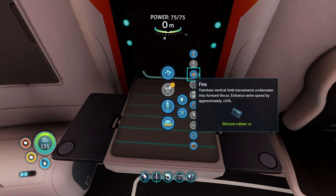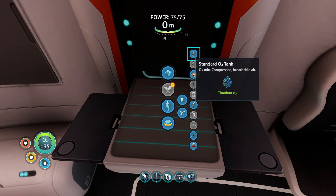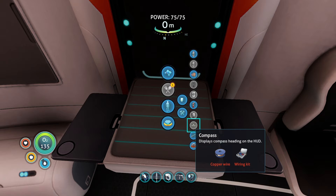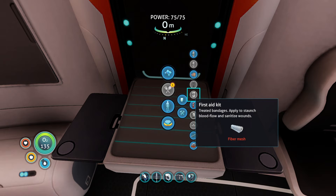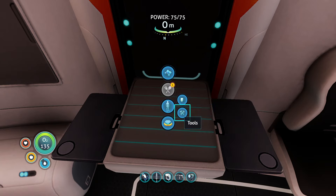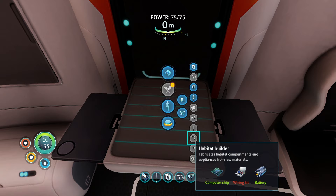We already have a high capacity O2 tank, right? Yeah. Go all the way down — floating air pump, nope. Pipes, compass — we already have it. Maybe a breather, or fiber mesh which conserves oxygen. Fire extinguisher — no. First aid kit — we already have the radiation suit, right? Check tools, because I know we were making something. We need the wiring kit — that's probably what we're after.